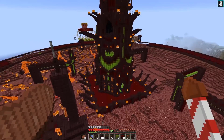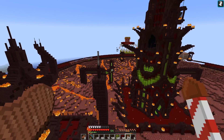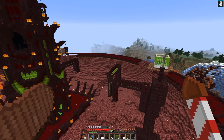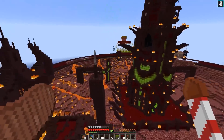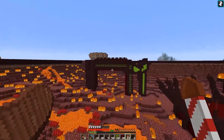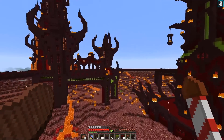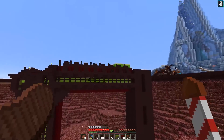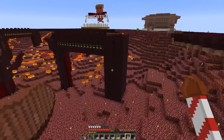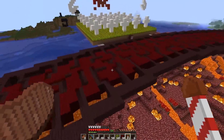Hey guys, welcome back to Hermitcraft! Good afternoon, good morning, good evening — whatever time it happens to be for you. Thank you for stopping in. We've been a little busy here — the platforms are starting to come together. We've got the green energy kind of piping in on all the lateral sides, with a little bit of the extra bumpies up there — that's a special technical term. Every base needs more bumpies. The towers are starting to come together.